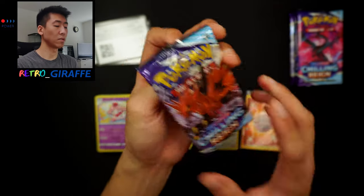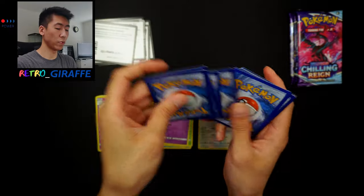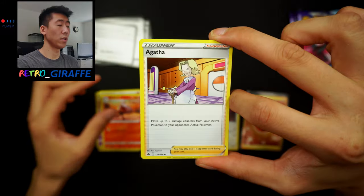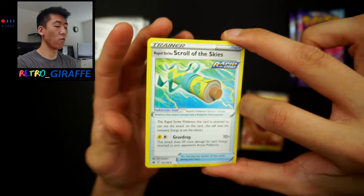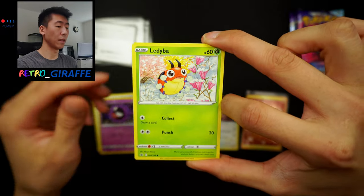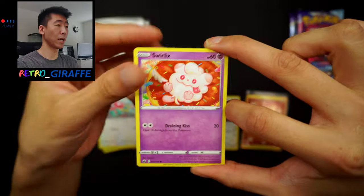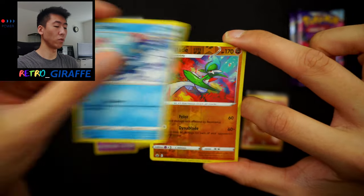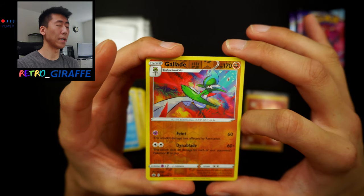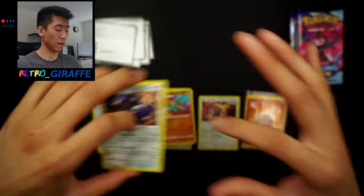We're halfway through this opening, so let's continue on with pack number six. Here is a code card for you guys. For this one we have a fire energy, Raboot, Agatha — shout out to you Jim — Rapid Strike Scroll of the Skies, such a mouthful, Ghastly, Ledyba, Porygon, Swirlix with the donut — gotta love it — Sneasel doing Fruit Ninja, Gallade reverse — I love the art style in this, the flowers low-key remind me of Demon Slayer — and an Aggron non-holo.